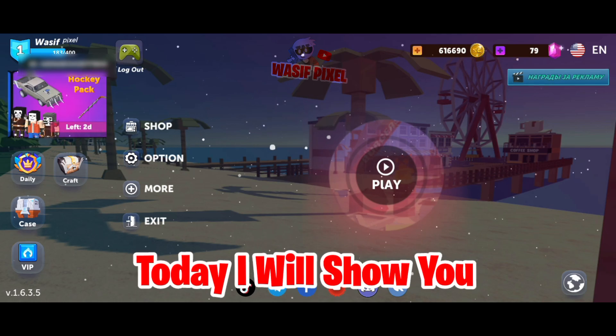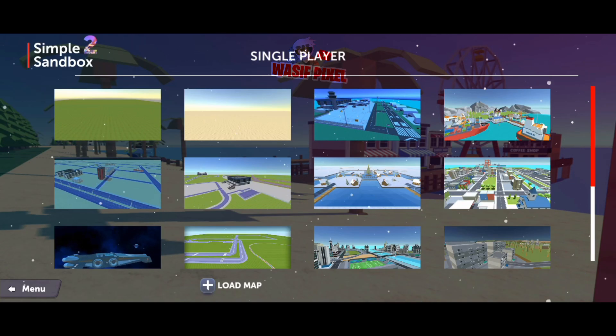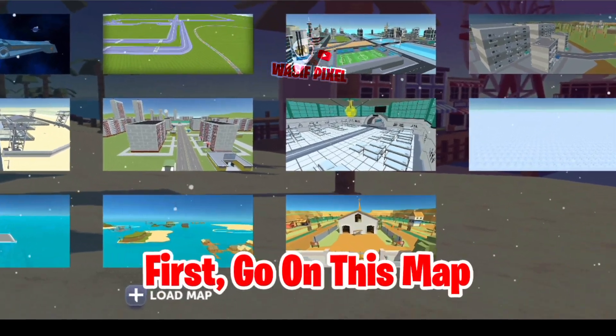Hey guys, today I will show you how to get the ghost girl skin in Simple Sandbox 2. First, go on this map.